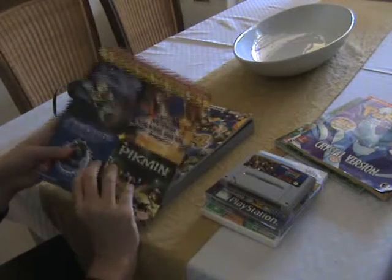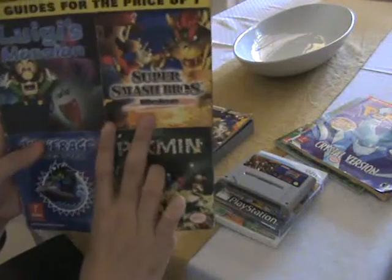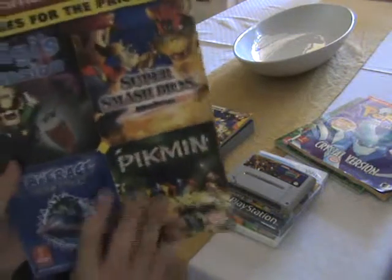I didn't know they did these — these are 4-in-1 guides. You've got Luigi's Mansion, Super Smash Bros Melee, Wave Race, Bluestorm, and Pikmin. So I thought these were interesting. It just has 4 games in it — I don't think I've seen those before.